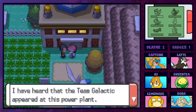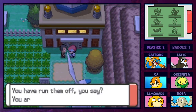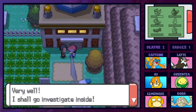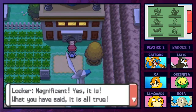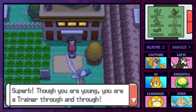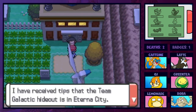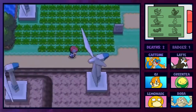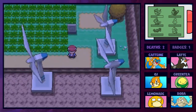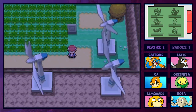Looker arrives, having heard that Team Galactic appeared at the power plant. He investigates inside and comes back confirming what we said is true, praising us as a trainer through and through. He reveals he has a tip that Team Galactic's hideout is in Eterna City, and heads off to pursue them. That's indeed where we're heading in the next episode. Thanks so much for watching this Pokemon Platinum Wedlock - this episode ran a little long, hope that wasn't a problem. I'll catch you guys in the next episode.